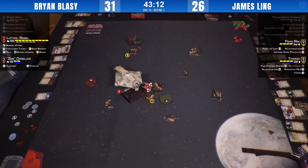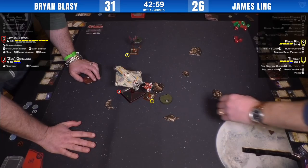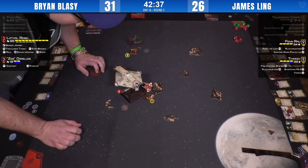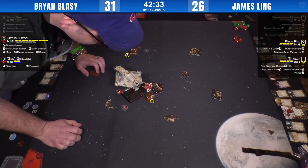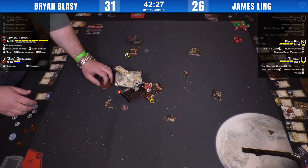James needs another two damage on the Ghost to get half health and then he can win on points if he keeps his aces alive. He's got the right two aces left — both three-dice ships with auto thrusters and the ability to reposition. Brian made the right choice going after Talon Bane. Ryan Blasi showcasing the best sportsmanship available — allowing James to take his FCS after the window. That's how we roll up here, folks. Sportsmanlike behavior — it's not the Olympics.